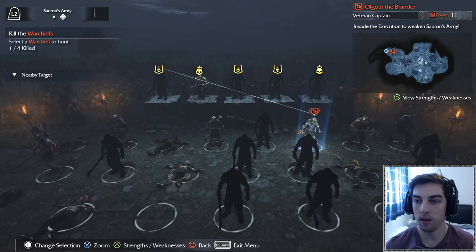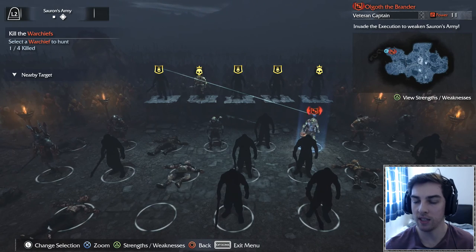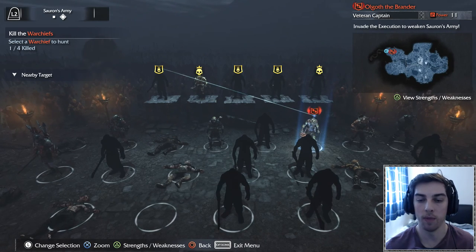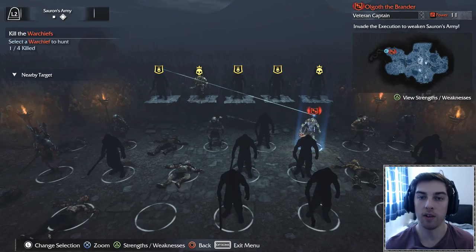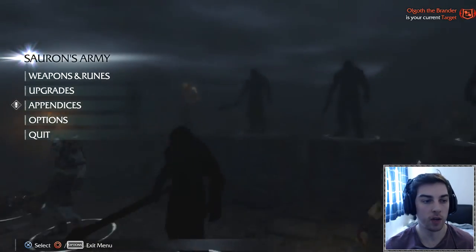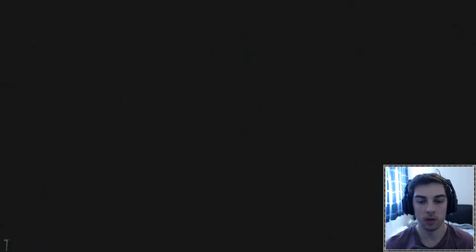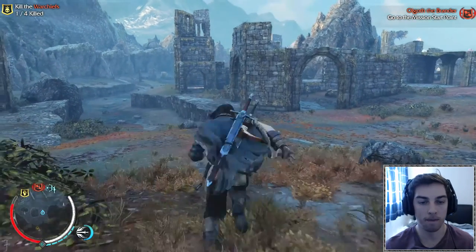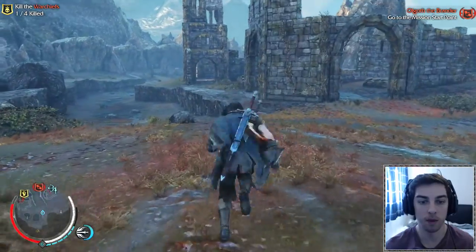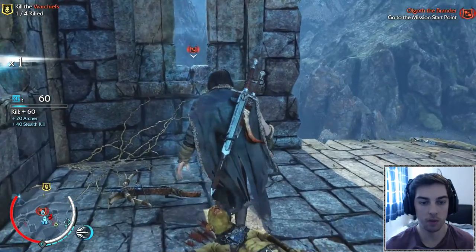We've got this guy here and he's going to be in a side mission where he's going to invade an execution to weaken Sauron's army. So I'm guessing I need to stop him from doing that - I'll still have a chance to interrogate him. His name is Olgoth the Brander, so let's go into the map to find that mission - the execution.